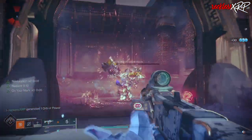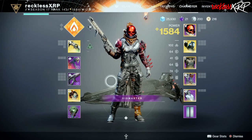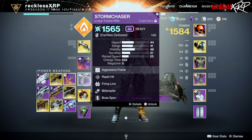Additional fragments include Ember of Torches, Ember of Empyrean, Ember of Singeing, and Ember of Ashes. When it comes to PvE, I like to use the Witherhoard with a Calus Mini Tool — this has Grave Robber and Incandescent — and then I will also use my Storm Chaser.